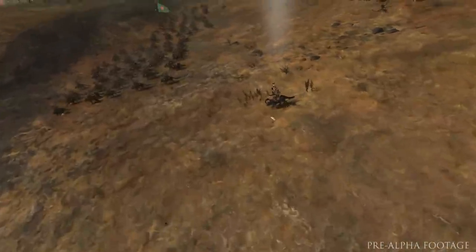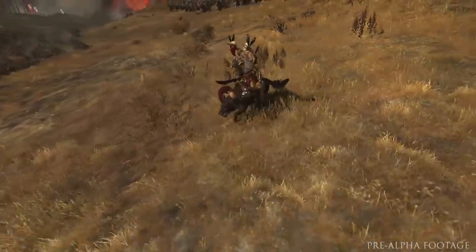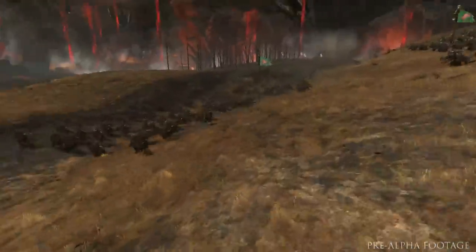That's another spellcaster right here — this is a goblin shaman, you can see him riding his wolf there. He casts spells from the Little Waaagh! magical lore.